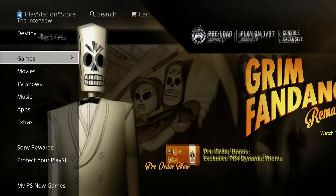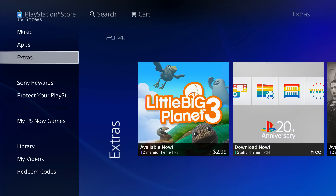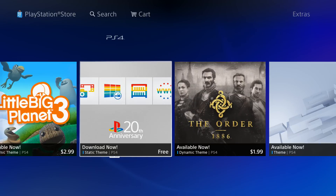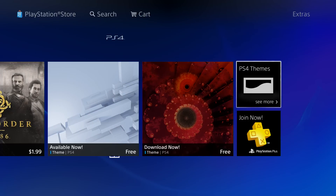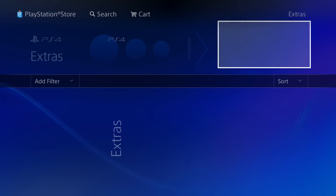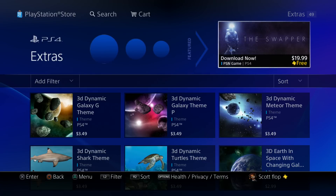It should be easier to get to the dynamic themes now — you should be able to go into Extras. We're seeing the 20th Anniversary PlayStation 4 theme, that one's epic, I freaking love that one so much. Themes has got its own category now, so we don't have to go searching for them like crazy. I'm happy about that.